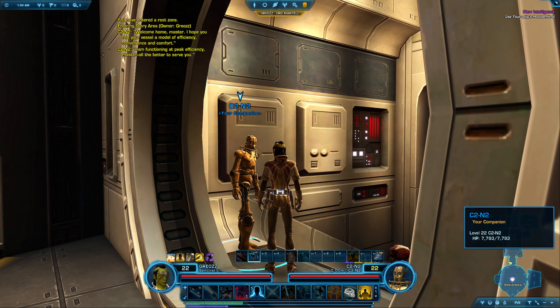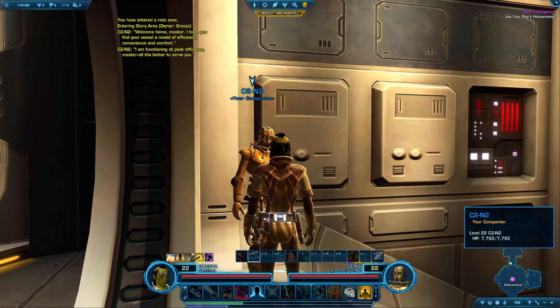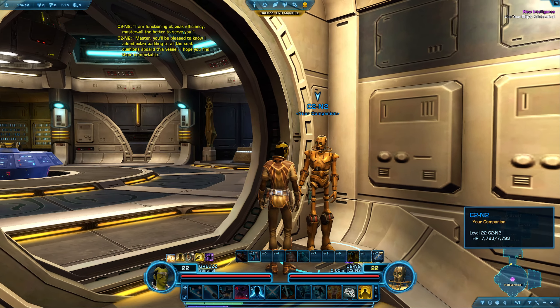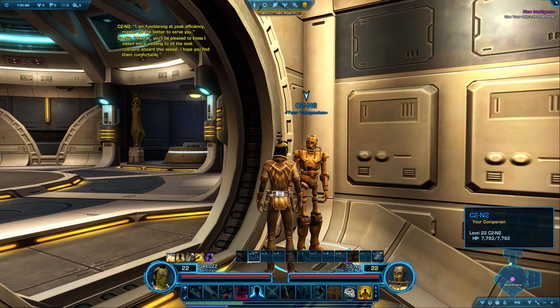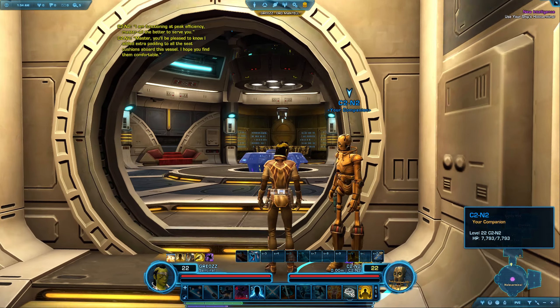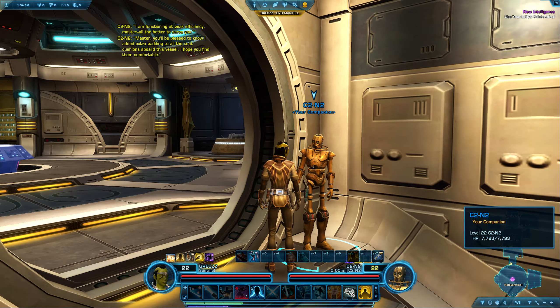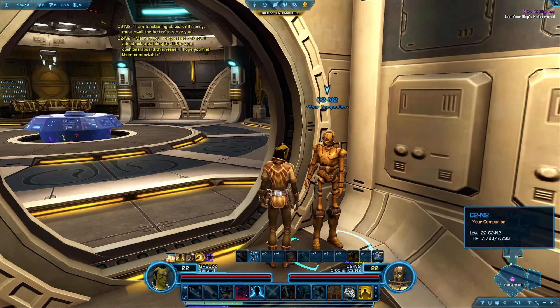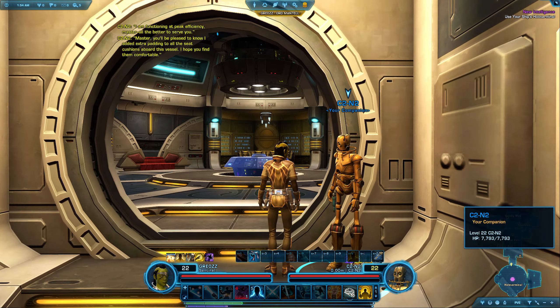Are you saying you've been lying to me and I could take you with me on adventures? Don't you want to go on adventures with me, C2? Master, you'll be pleased to know I added extra padding to all the seat cushions aboard this vessel — I hope you find them comfortable. Actually, that's awesome — good job! On the other ship, 2V-R8 just repaints everything, but putting more cushion in the seats is actually very helpful. It'll be super duper comfortable — keep my butt from going numb.